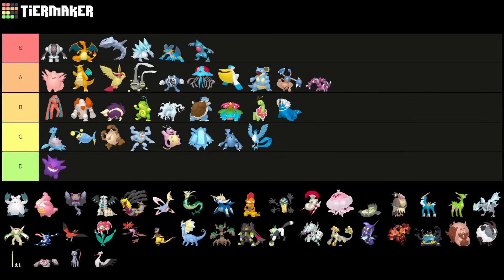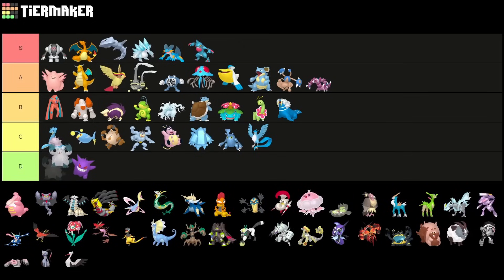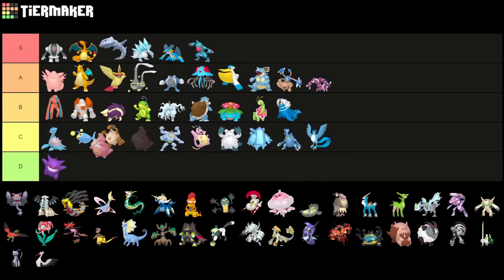Abomasnow — I haven't seen one in quite some time, so I have to put it somewhere lower. Ice typing in general is just not really that great, which is most likely why. Lickilicky is also a C tier Pokemon — I just don't really see it in the current meta. I feel like it just doesn't do enough.